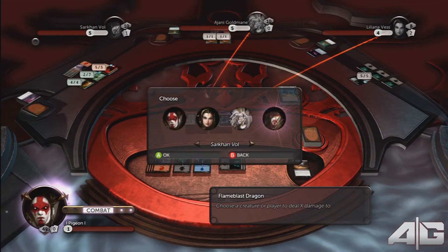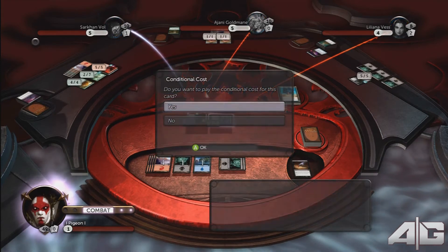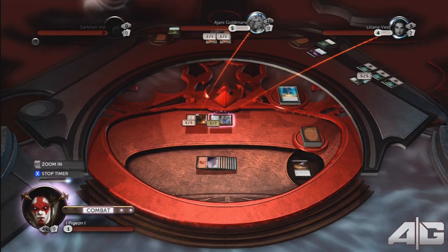Select players and Sarkhan Vol for Flame Blast Dragon's power. Yes, you would like to pay the additional cost of five lands, which will deal five damage to Sarkhan Vol, killing him off.